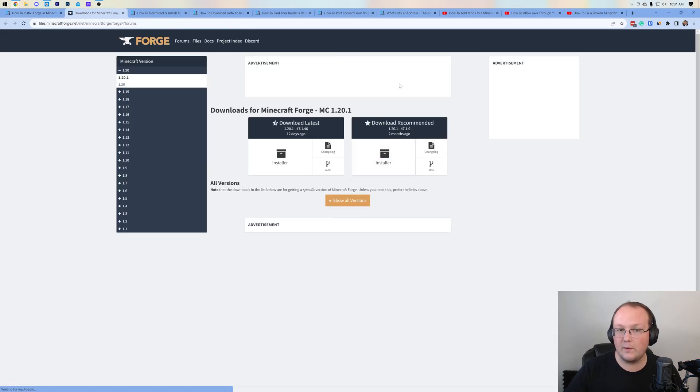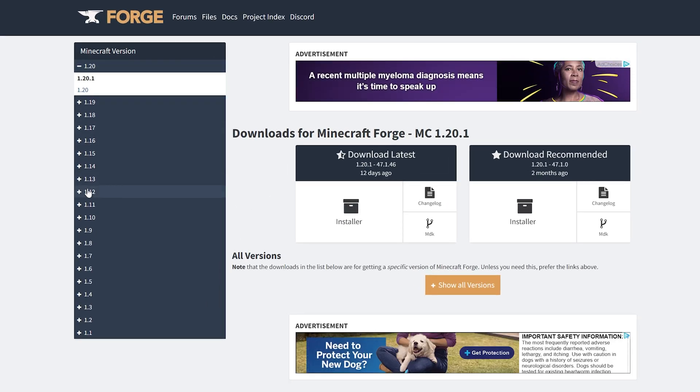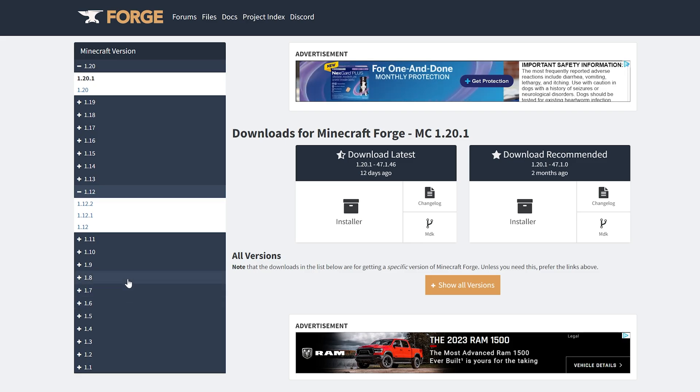That will take you to Forge's official website. On the left-hand side, select the version of Forge that you want. We're going to go with the most recent version, but this will work for pretty much any version, at least back to 1.12, if not back to 1.8 or earlier. So this will work for pretty much every major mod version. Once you're here, go ahead and under Download Recommended, click on Installer.